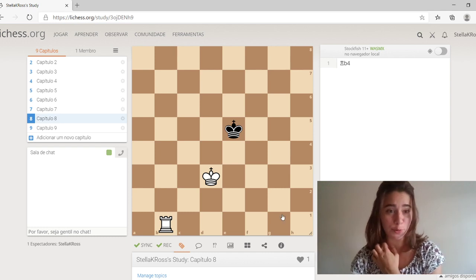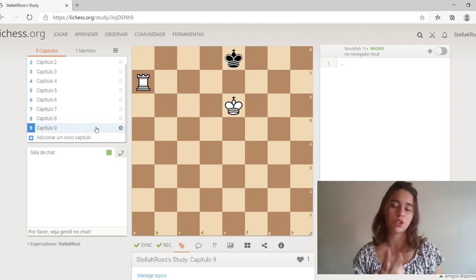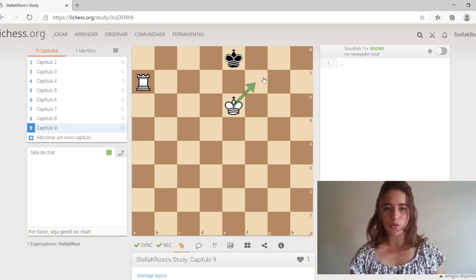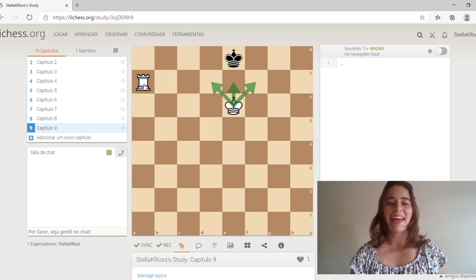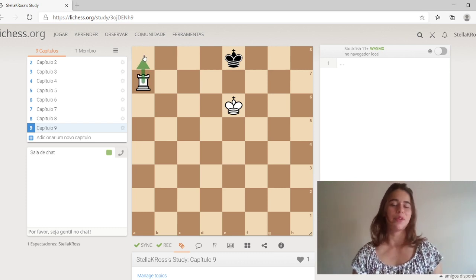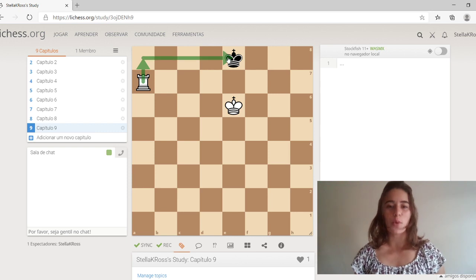First things first, there are two important things you need to know. First, the checkmate is going to look something like this: Kings facing each other, so the White King is preventing the Black King from escaping, and the Rook is going to go up to A8, check the King sideways, and it's going to be checkmate. So this is how checkmate will look.